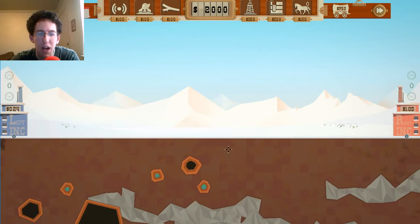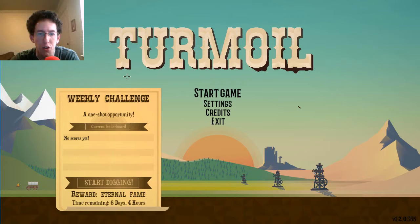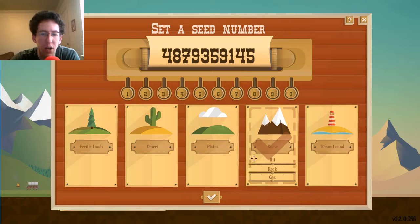I'm guessing you probably have to go through the campaign to unlock each zone to play in single game mode — you probably only have the Fertile Lines initially. Either way, there's some interesting stuff here. You can adjust oil and rock levels and a couple different things to make the game more challenging or interesting.